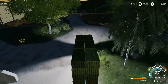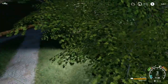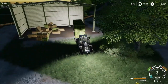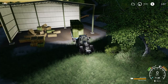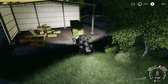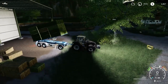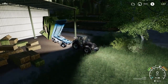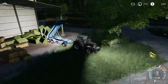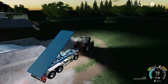We gotta unfortunately unload these very ugly into the shed here. Don't worry - once I get the different auto load trailer, the stacks will look really good. There we go, alright, and unload. I did take a screenshot while the game wasn't paused. If I could just back up straight it would be so great, but if it went all the way up and then just dropped down it would be so much better. Alright, we'll go get the last three.